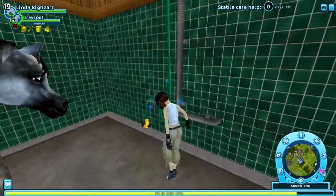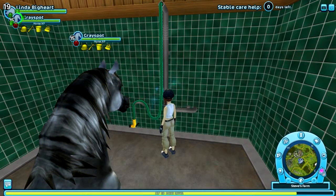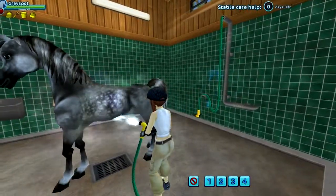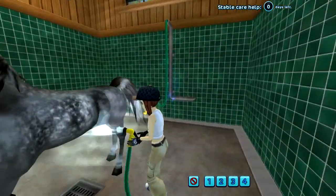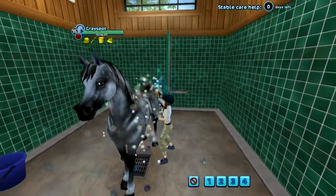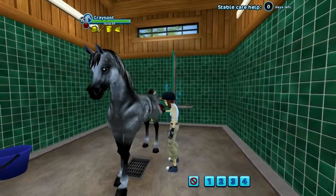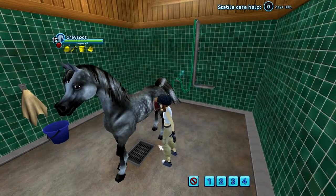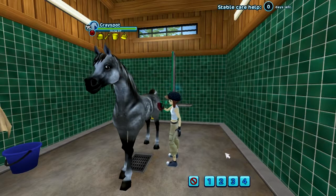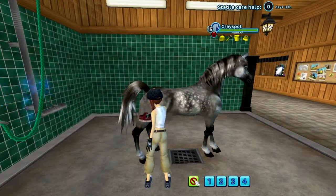We can finally wash our horse! I think you can now choose either wash it or groom — and I think we're gonna get it out, so you just click. Oh my god, that's so cool! And then you get to use the sponge and stuff. Oh my god, that's so awesome — like we've waited for this so long! And the other side — oh wow, well that's amazing.